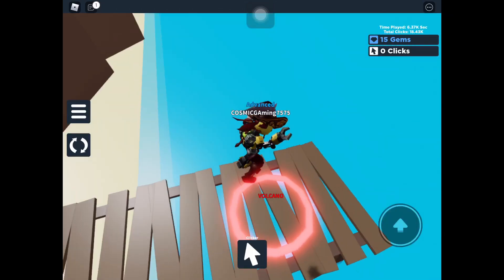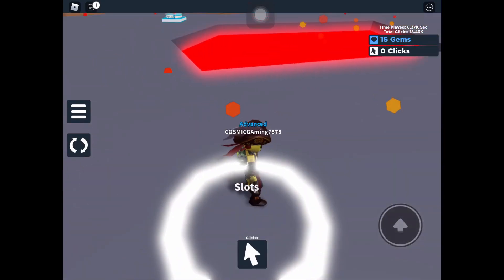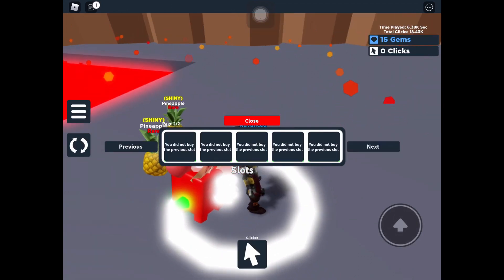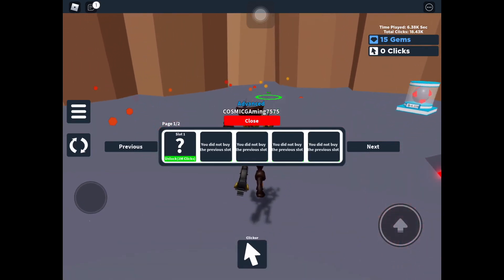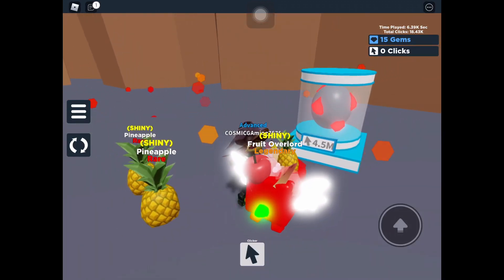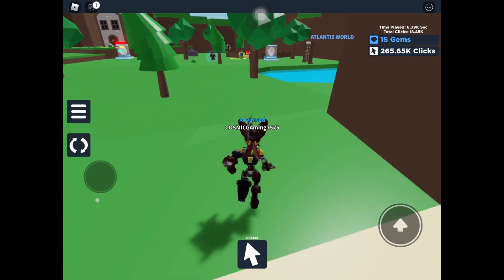Anyways, let's go to Volcano — I just unlocked that. Let me teleport there. Here are the slots — it's like Bubblegum Simulator, same layout with two pages, though Bubblegum has like a hundred pages. Anyways, the egg costs 4.5 million. That's costly, but I hope the pets will be worth it.